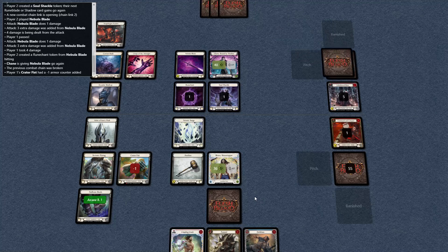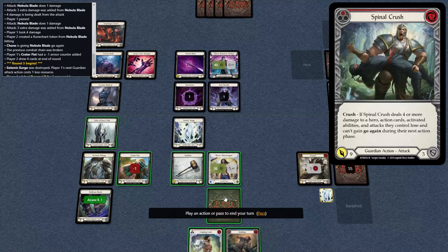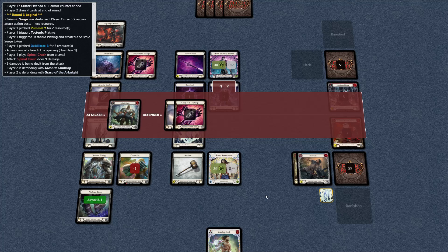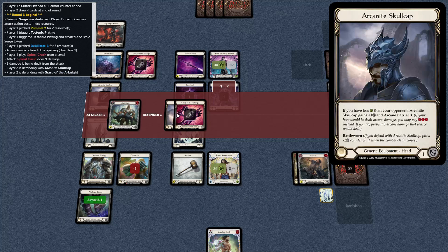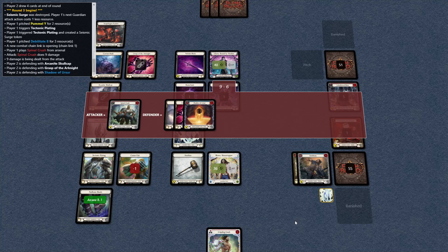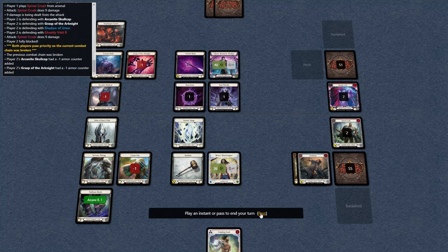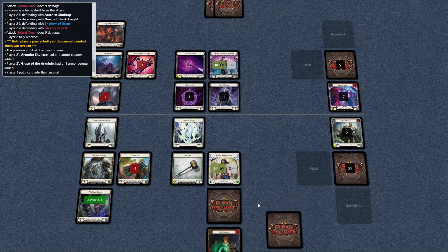They're going to dump a couple cards into it in armor, and then I'll Cripple in response — or Cripple the next turn. Two pieces of armor, one card. So their hand's kind of mediocre now. Let's Arsenal this and we're going to hit them again.